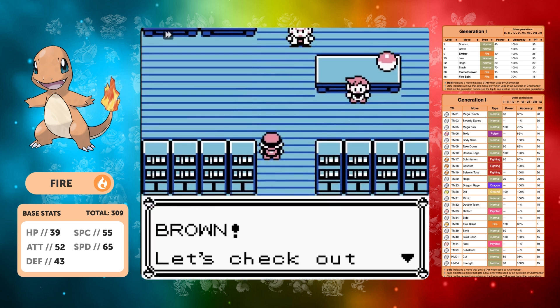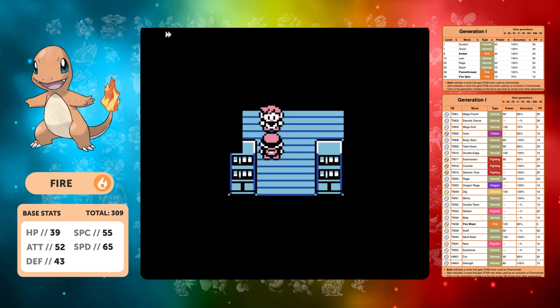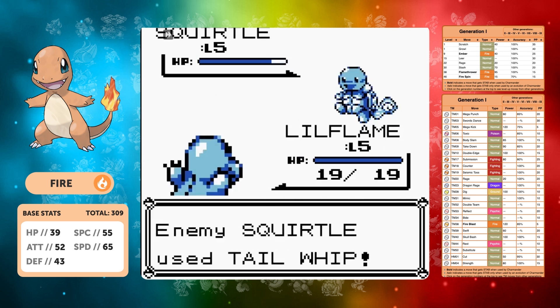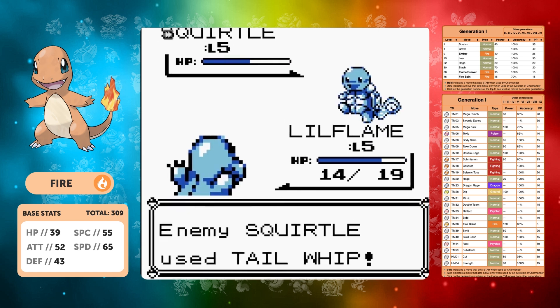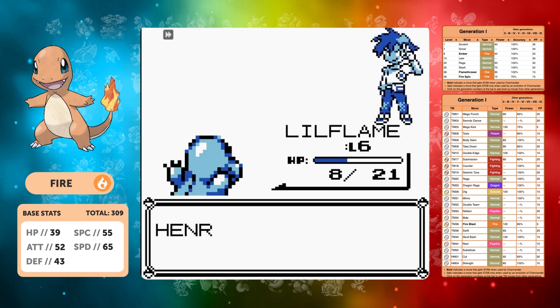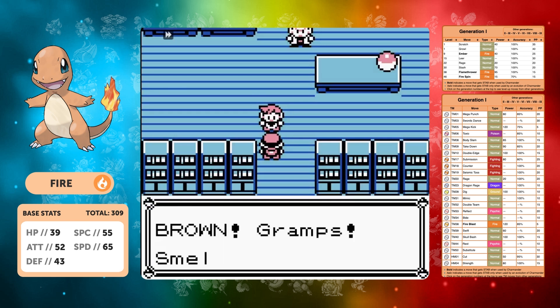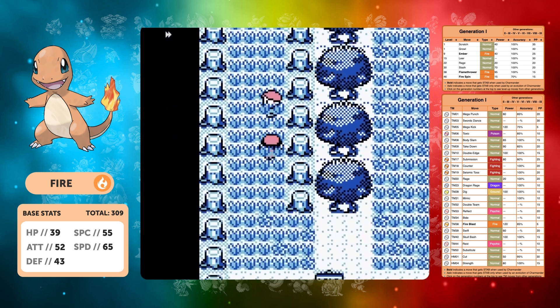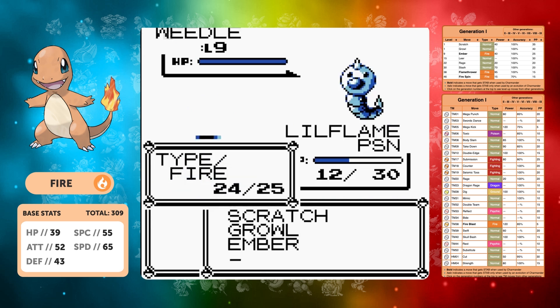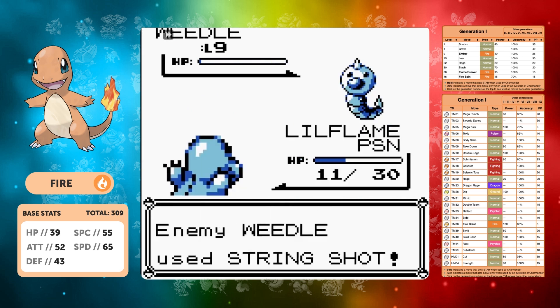We get flamethrower at level 38, so we're going majority of this game with mediocre ember. But Charmander's got quite a decent attack stat for a first stage evolution. The key move I want is slash at level 30, because if you remember in the Meowth run, slash was our MVP move — it's pretty much a critical hit every single time and it's a perfect move when you've got quite high attack.